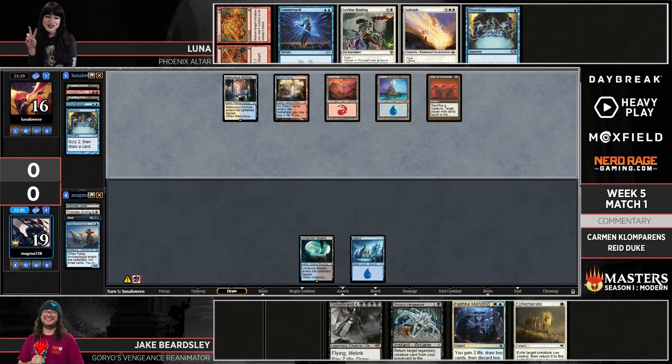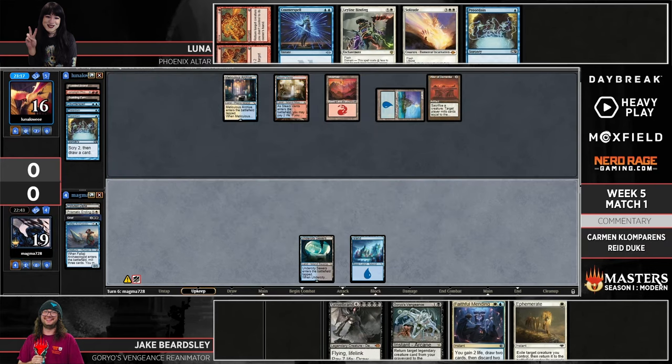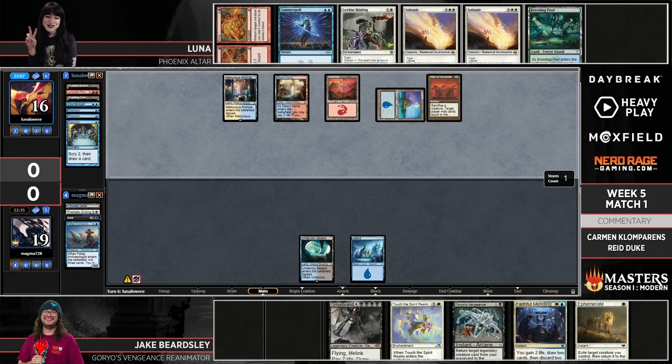Jake finds a Gristlebrand, and if he can find a white source for Faithful Mending that can at least do something. All of his important plays are going to be at instant speed — Faithful Mending is also difficult to beat with Counterspell since you can always flash it back if the first cast doesn't resolve. It's pretty tough to figure out when you're supposed to spend your mana against a deck that can go off at instant speed like this.